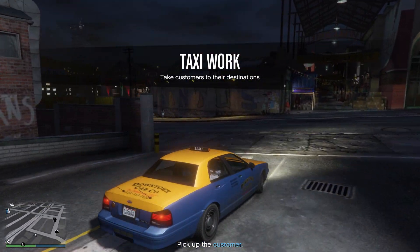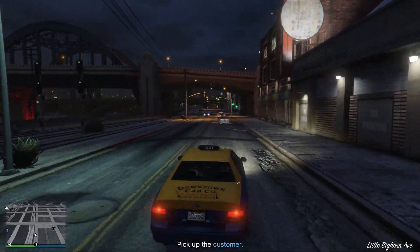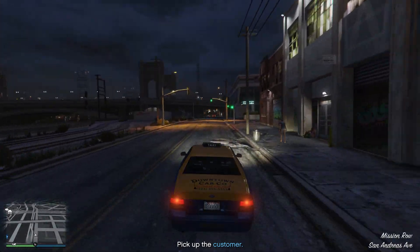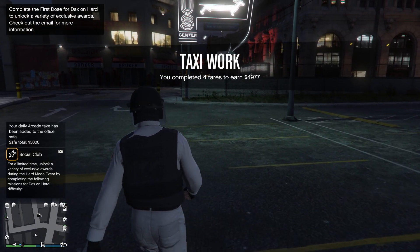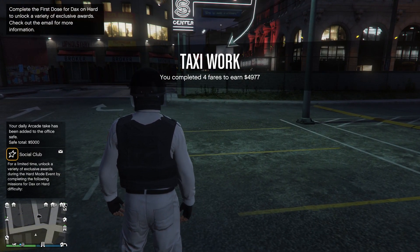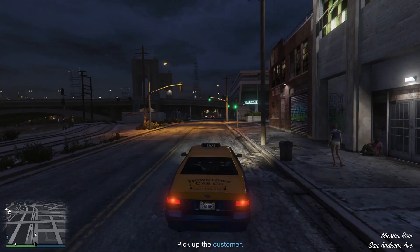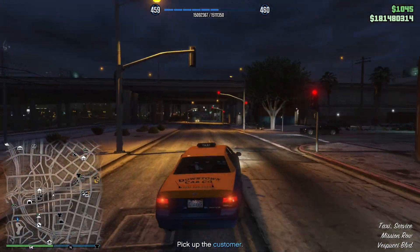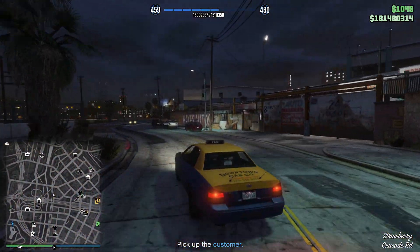From the moment you begin taxi work, you can complete as many jobs as you want before deciding to exit. This can range from 5 jobs to even 100 jobs — it doesn't matter. In order to exit the jobs, you can just hold down the exit vehicle button; however, it will end the fares that you have completed. So if you've done a total of, say, 200 jobs in about 3 hours, if you exit the vehicle it will end all of the jobs you've done and you will walk away with your profit. In order to get the trade price for the taxi, you need to complete 10 taxi jobs in a row. This means you cannot exit the work before doing a total of 10 jobs, otherwise you won't receive the trade price.